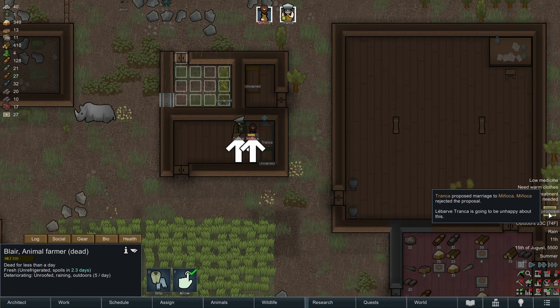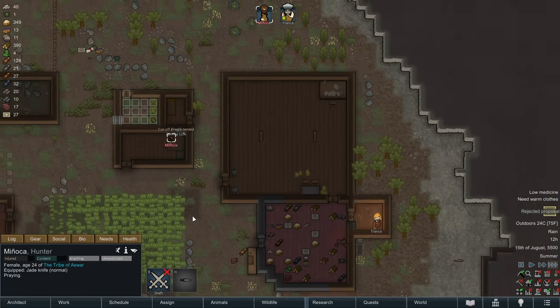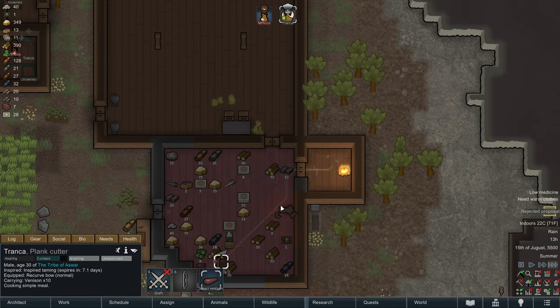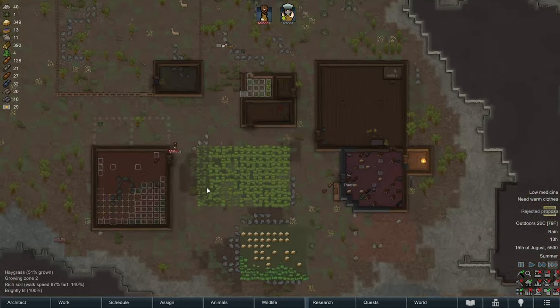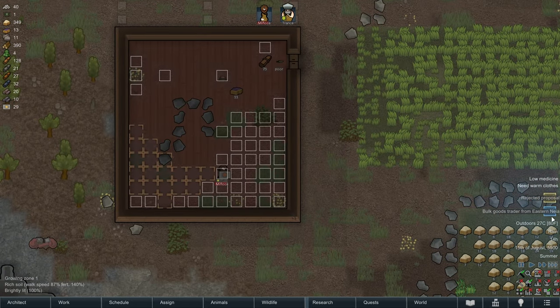Tronca rejected a proposed marriage to Manyaka — Manyaka rejected the proposal. Are you kidding me, Tronca? You're proposing to her as you're tending her injuries? That's not the time for a proposal. However romantic you think that is, she's probably just miserable. Not smooth, Tronca — not smooth at all. Proposing to her as she's laying in bed covered in blood. That's really sad.